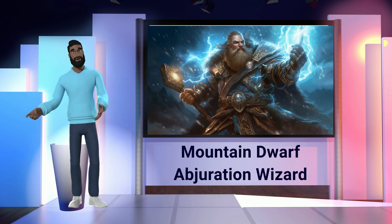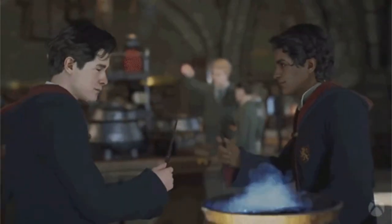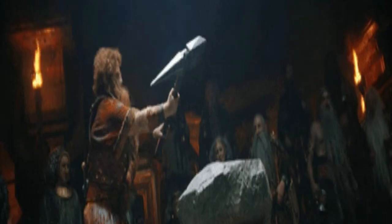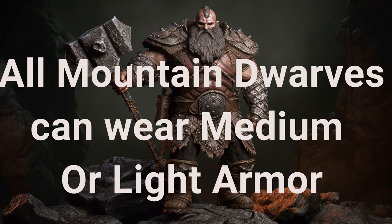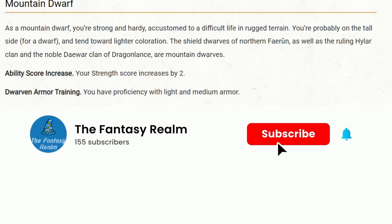As a Mountain Dwarf Abjuration Wizard, you're a magically charged powerhouse, blending the might of a warrior with the intellect of a wizard. The attributes you gain from your Mountain Dwarf heritage aren't merely combat-ready gear and poison resistance — they transform you into a formidable player in any arena. Being a wizard who can comfortably wear medium armor is a seriously cool and rare perk, giving you sturdy protection when the heat of battle turns up, meshing well with your magical defenses.